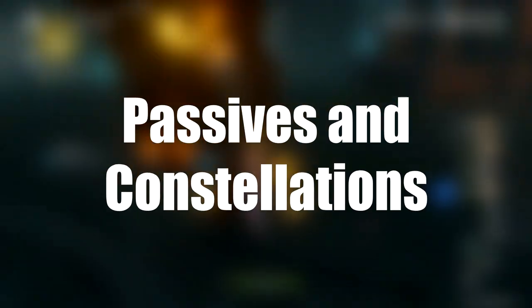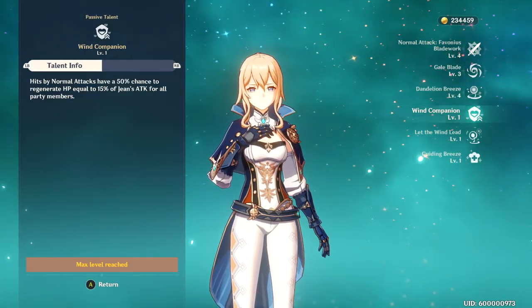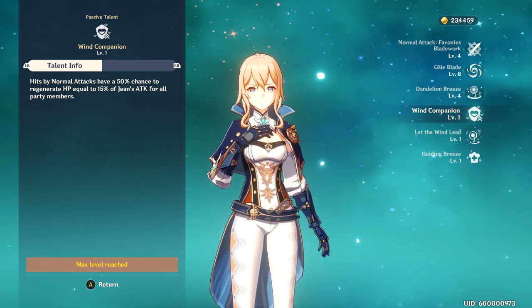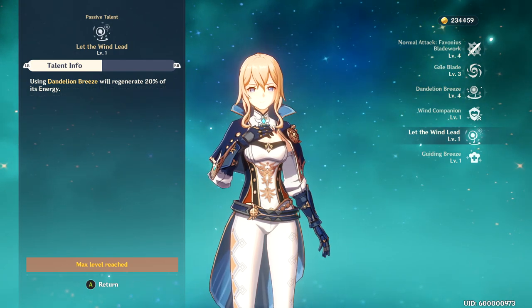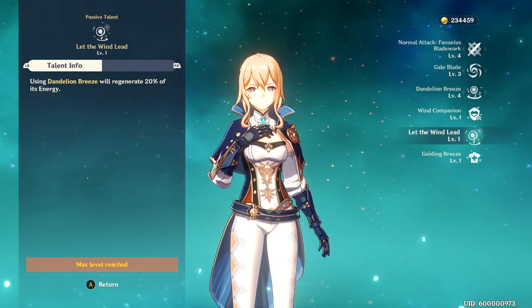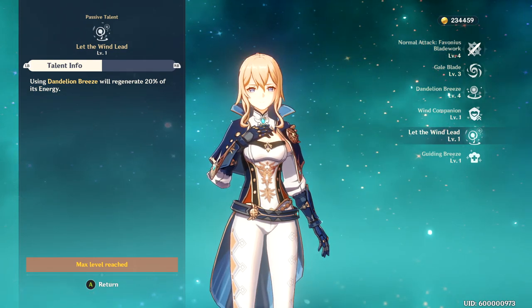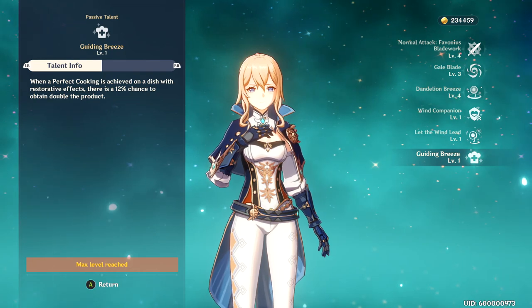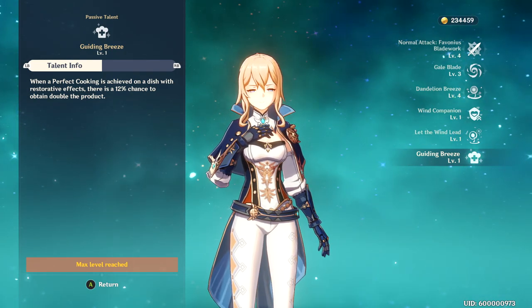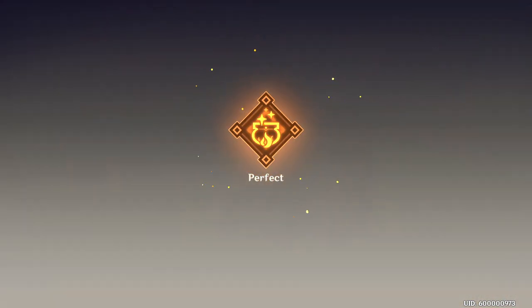For passives: Wind Companion gives a 50% chance to regenerate 15% of Jean's attack damage dealt as HP, and this healing applies to all party members. Let the Wind Lead makes Dandelion Breeze regenerate 20% of its energy cost, giving you 16 energy back. The final passive is a non-combat ability that yields extra food when cooking 12% of the time.